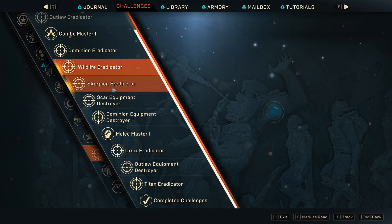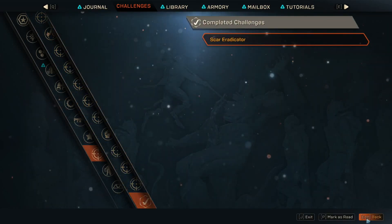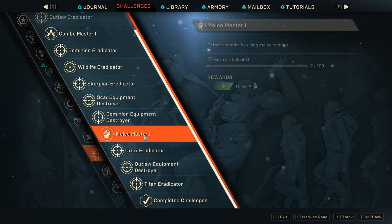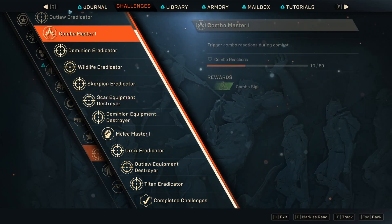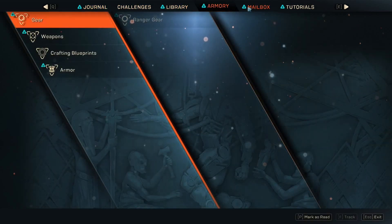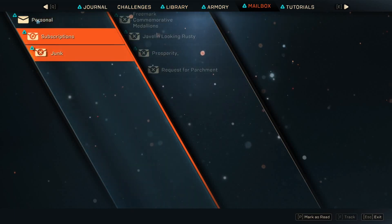I call these like the achievements you get in other games that will pop up. But this one is a little hidden, and they don't really give you a tutorial on how to find it. If you hit J — which is your journal — all your stuff is here. And also, which is funny, your mailbox is here where you'll get all your stuff, and there's nothing that pops up saying hey, you got mail.